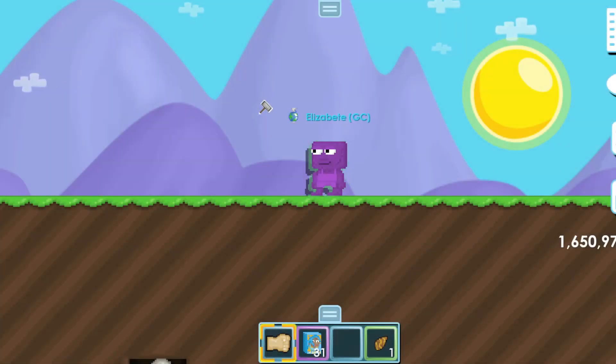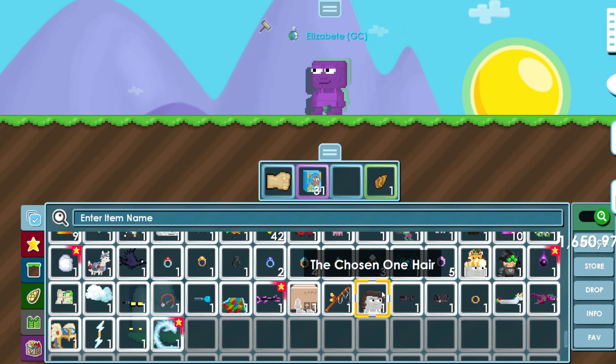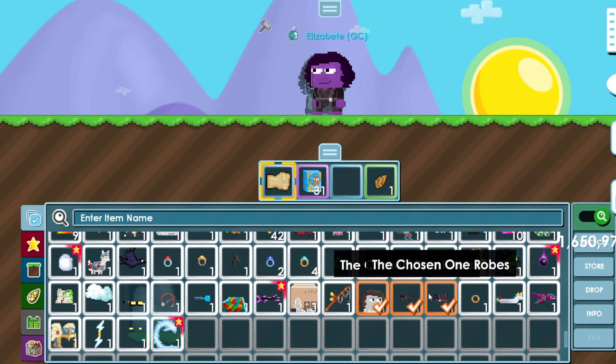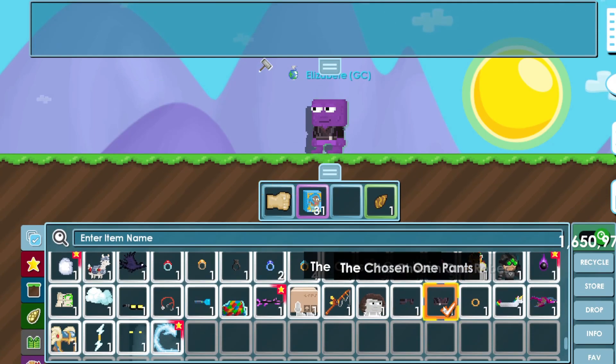Hey guys, welcome back to another video. Today we're checking out Paw Day 2. One of the new items they added is called the Chosen — there's Chosen hair, pants, and robes. It basically looks like Star Wars, and the item description reads: 'Bring peace, freedom, justice, and security to your new empire.'